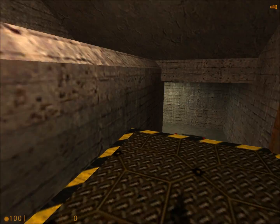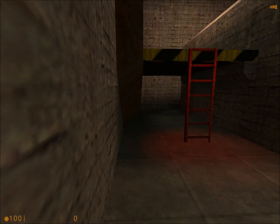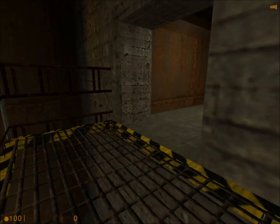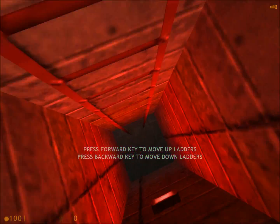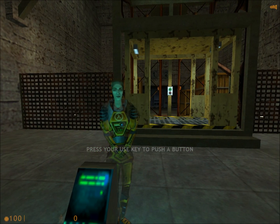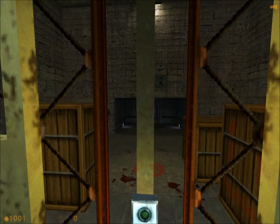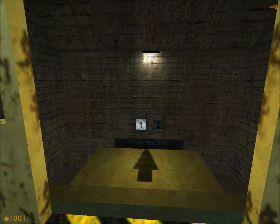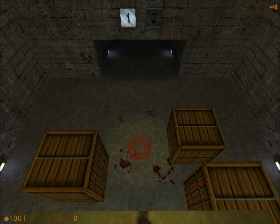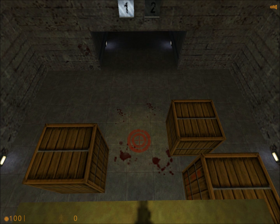Nice job. Please start the lift by moving up to the button, looking at it, and pressing the use key. Now that you're up here, there's only one way down. Find the target on the floor below, and do your best to hit it. If you take any damage from the fall, we will administer medical care at the next station.